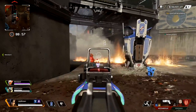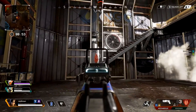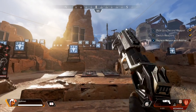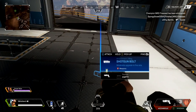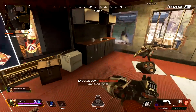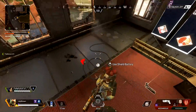We all know the Mozambique is the awkward child of the shotgun pistol world, but to give it some praise, it does do damage. It has a magazine of 3 and fires 3 bullets every pull of the trigger, dealing 15 damage to the body and 22 to the head. The shotgun bolt fire rate increase is definitely noticeable on the Mozambique, which is why you need it if you're going to use this weapon in combat situations.